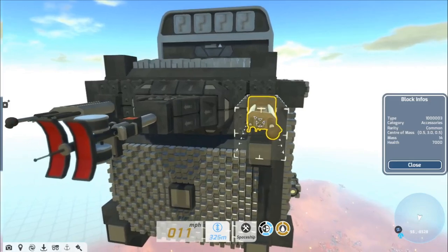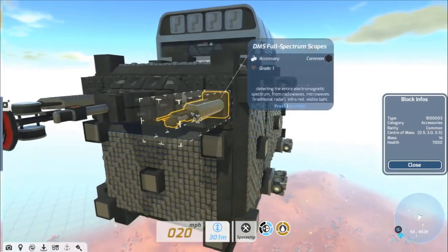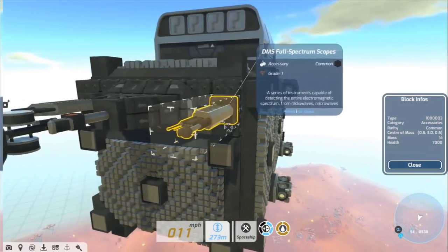And then we have the full spectrum scopes — a series of instruments capable of detecting the entire electromagnetic spectrum, from radio waves and microwaves all the way to gamma rays.